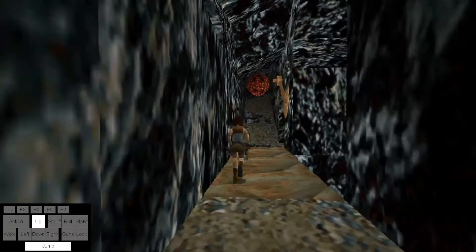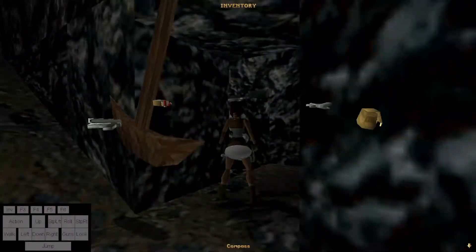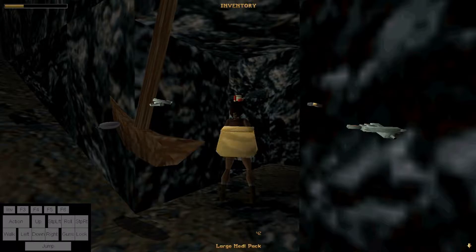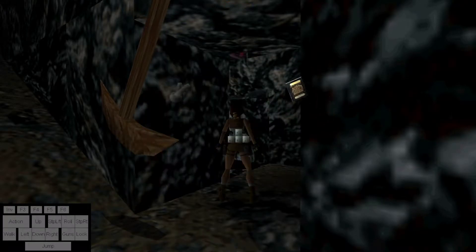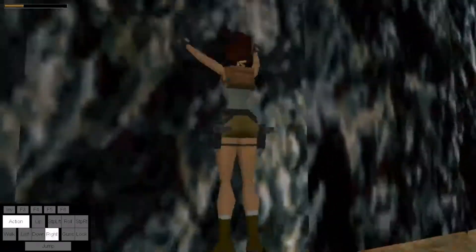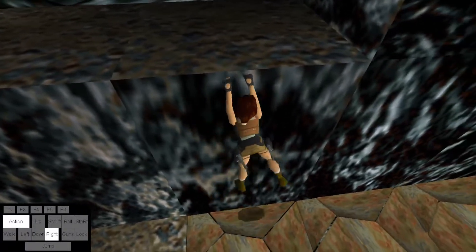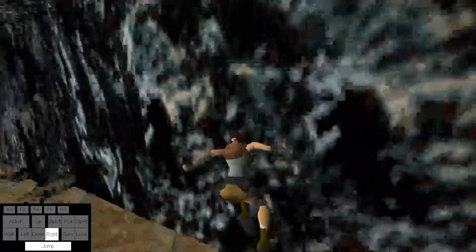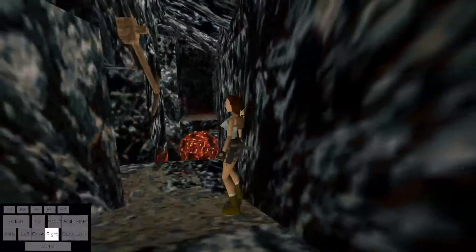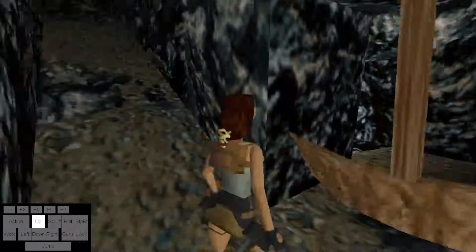Here I recommend going where the axe isn't. If the axe nicks you it can do some damage; if you run straight through it'll kill you, but for the most part you can avoid it quite easily. If you're having major problems, there's a setup where you go all the way over this way, do two side flips to the right, and that gets you over the boulder safely. Then you can deal with the axe. I don't recommend this as it takes a lot of time, but if you're having trouble it might be worth it.